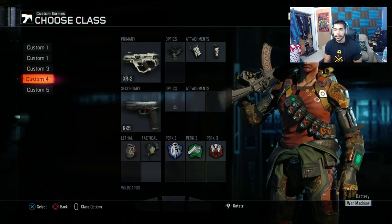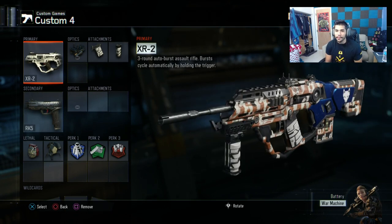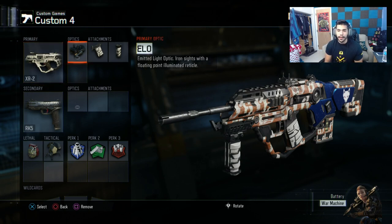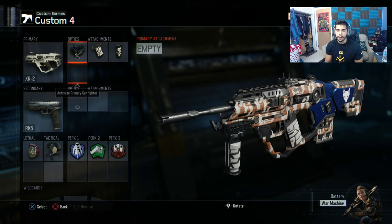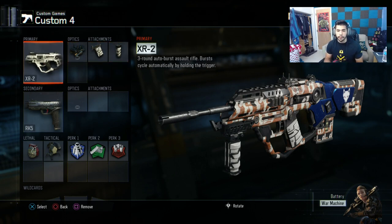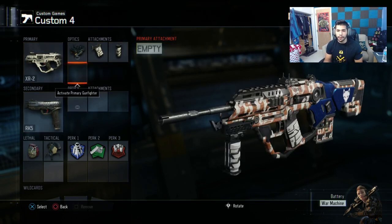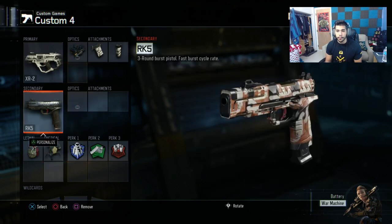For my fourth class, the XR-2 — look at this bad boy. The XR-2 is so good in this game; it's probably the second best AR, if not maybe the best. I got the ELO sight, quick draw, and grip — these are my three favorite attachments on this gun. Some people like long barrel or high caliber, which are nice, but I'm keeping it plain and simple. I do good with it, and I might experiment with other stuff later.